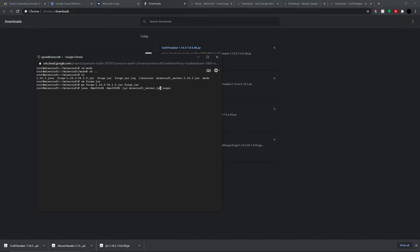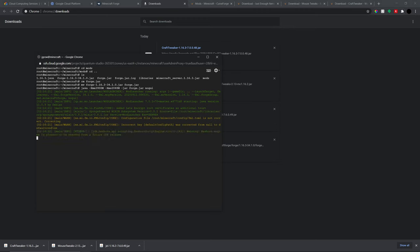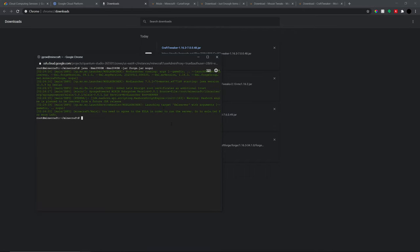Now we can actually start up the server. All these commands are going to be in the description below, so check that out. I renamed the jar so it's easier to write. For this virtual machine I only created 4 gigabytes, so I'm going to allocate 3900 megabytes of RAM. Go ahead and start it.